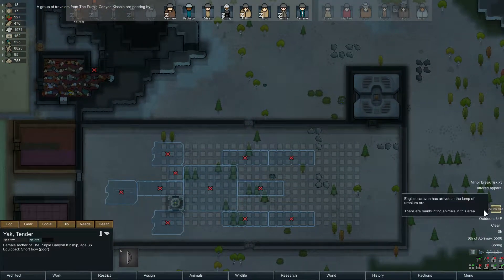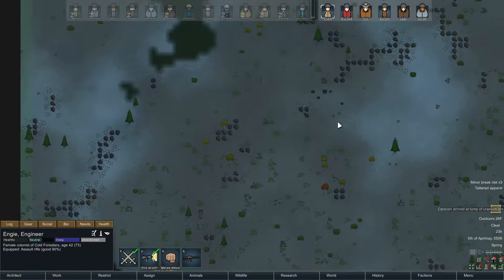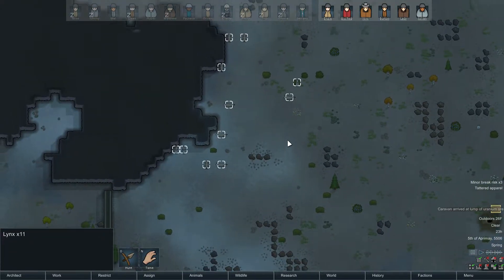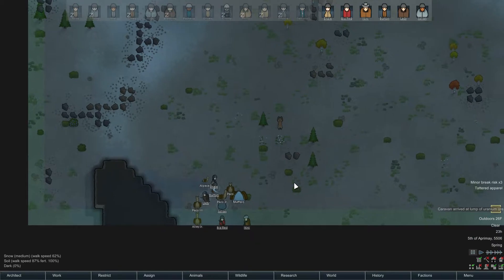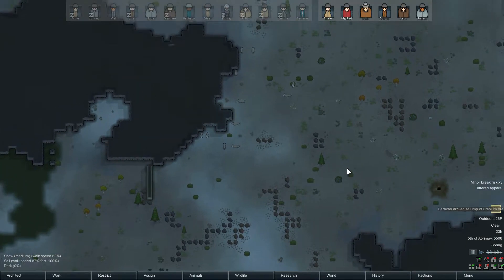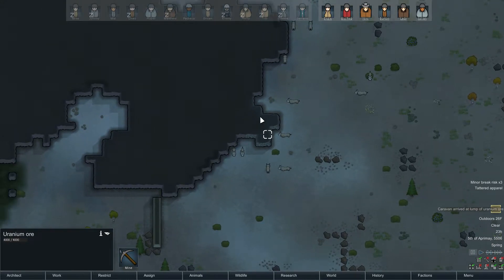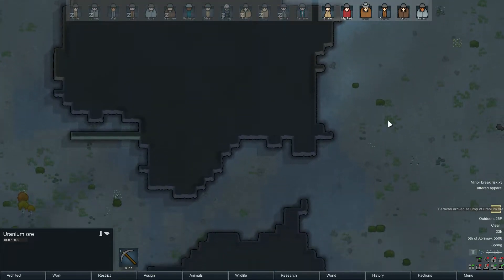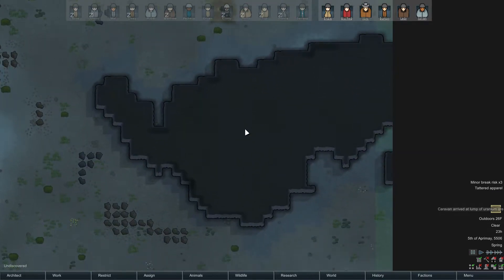We did arrive at our uranium ore. Things back at the base seem fine, so we'll pop over here. Where are these lynx? Here we go. Hopefully we pull this off. The animals will not be attacked by the lynx, so I'll let them do whatever they want. Where is this uranium? Oh, it's just part of the mountain — oh cool. That looks a little bit better than before, where it would be just like a meteorite type thing out in the middle.